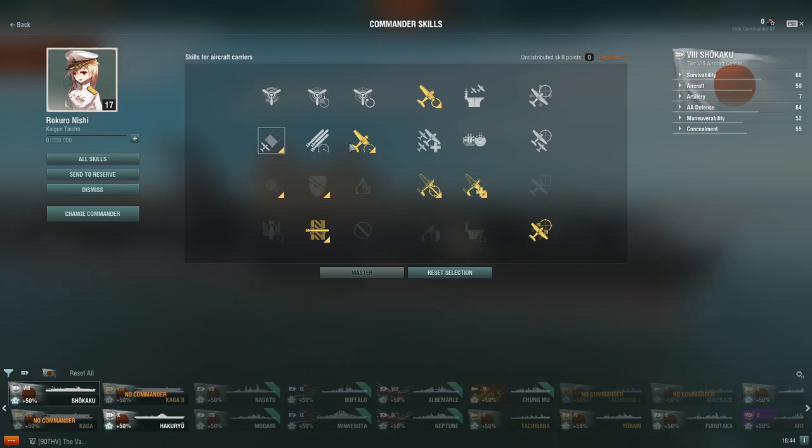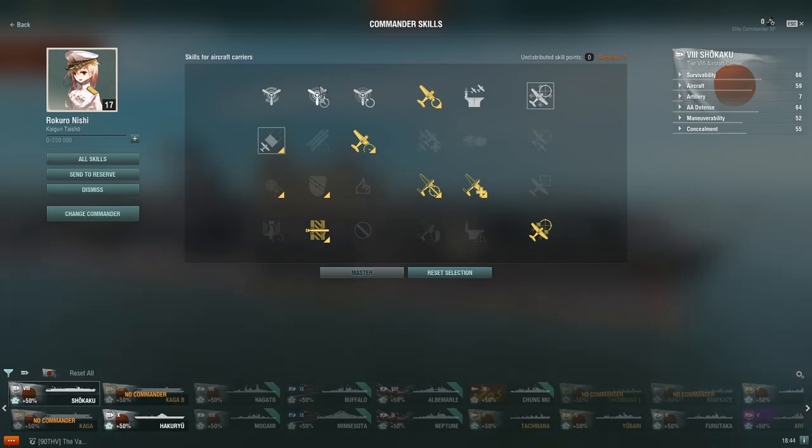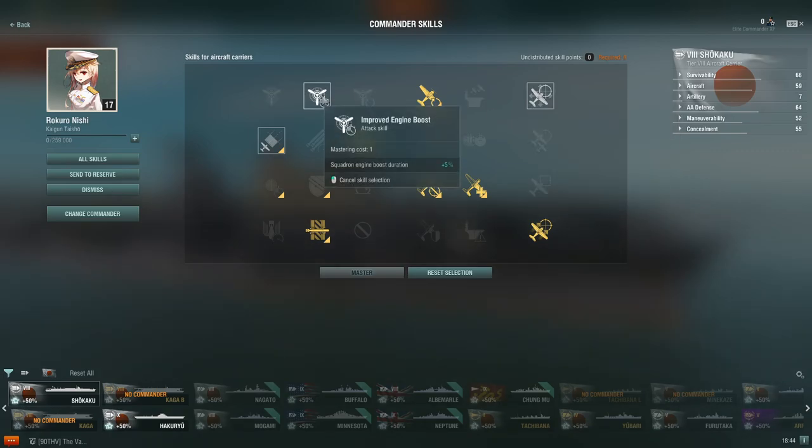You'll come back and take whichever one of these two you didn't take the first time — that's your 15 points. For the remaining points it's very much personal opinion. I have enhanced reactions, and for my last points I'll take search and destroy and improved engine boost.